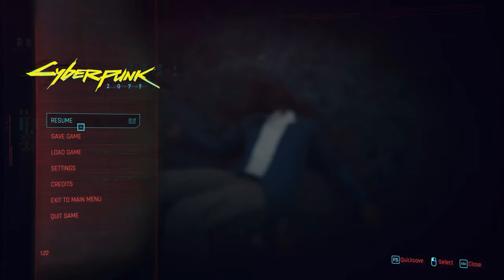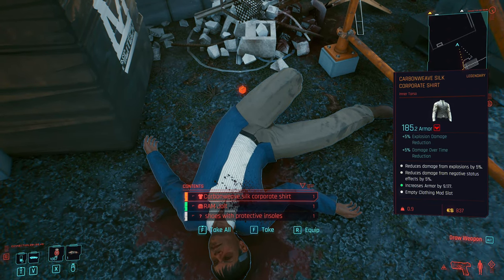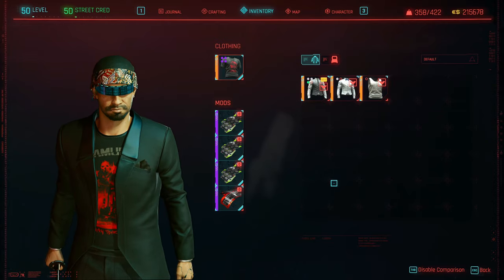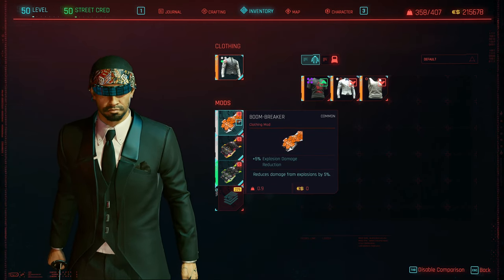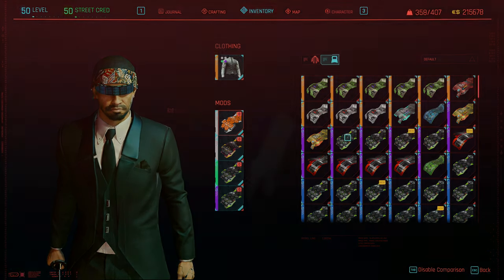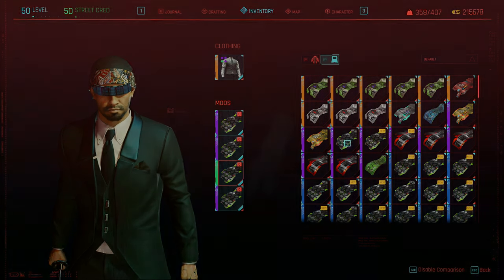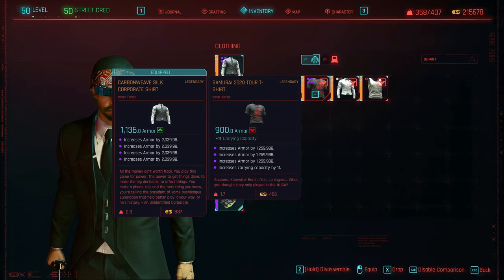It only has three mod slots, so we are going to save and reload — and there we are, four mod slots. It has a base of 185, so we are going to equip this one. Goodbye Samurai shirt! It already comes with some mods, and those also vary when you reload, so keep that in mind. Let's put in some more Armadillos — one, two, three, and another one. Of course I'm using epic Armadillos, but you can use others and upgrade them during the playthrough, since you can grab all these items at the very beginning of the game.